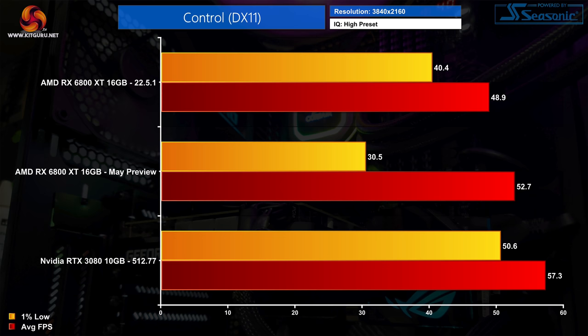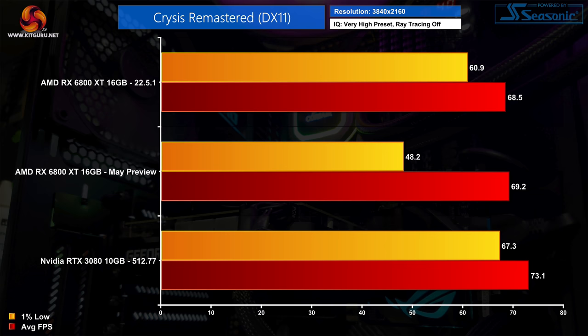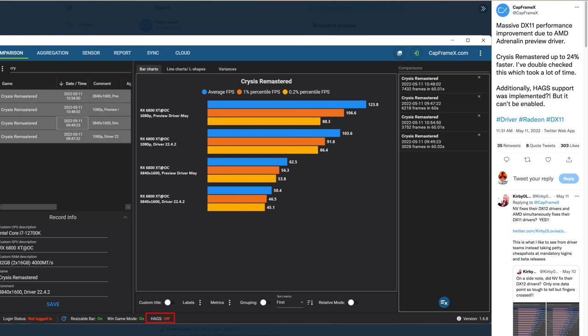Of the 14 DX11 games tested, most showed small improvements with the AMD preview driver. However, there were 2 games — Control and Crysis Remastered — where we actually saw significant performance regressions. In both cases the average frame rate improved ever so slightly, but the 1% lows got significantly worse with the preview driver. I have no idea why this was the case, but I triple-checked all results using DDU to uninstall the driver, retesting 22.5.1 before confirming with the preview driver. Interestingly, Capframe X also tested Crysis Remastered with the preview driver and saw big gains — so I really have no idea what's going on. If you have any ideas, let me know in the comments.